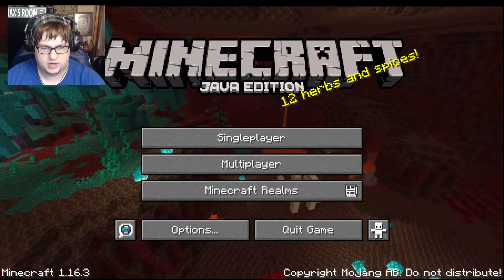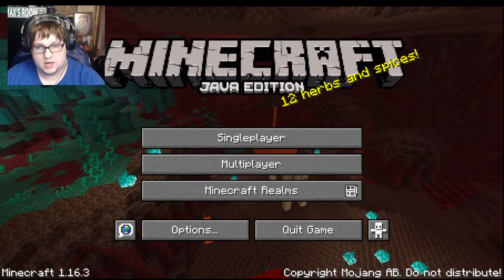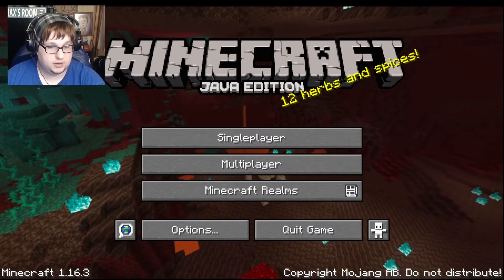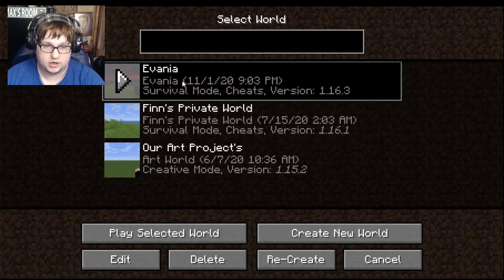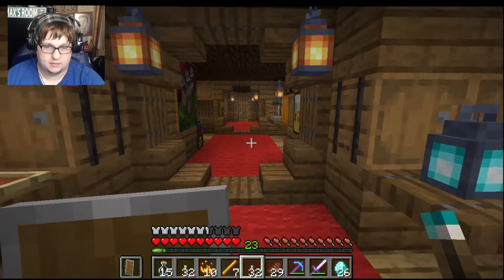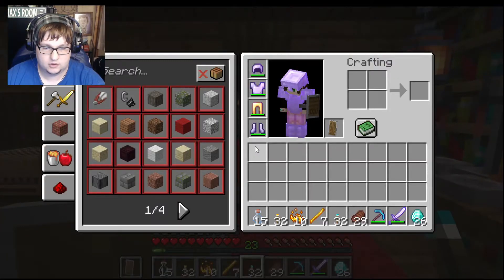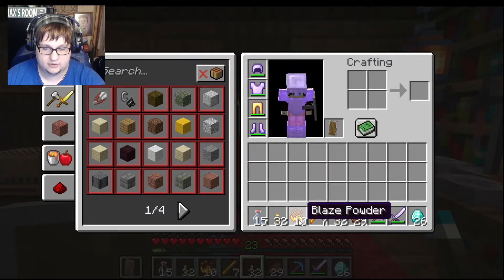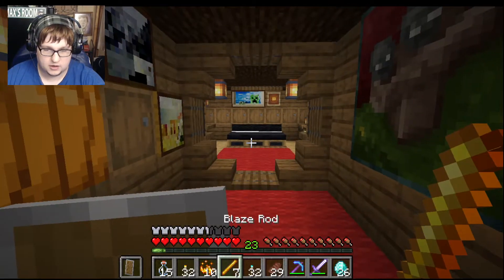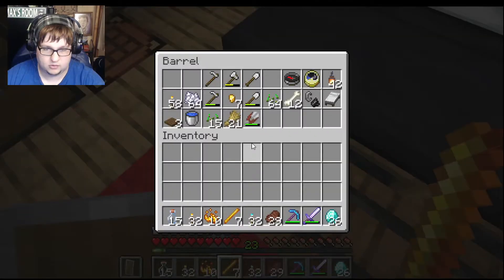Hey everyone, welcome back to Minecraft Mondays. I am your host Max and we're back from our Halloween kick. We're going to play some Minecraft working in our survival world. I have already ran back home. I collected a few good things. I even broke down a little bit of the blaze powder and I've got some blaze rods now. Today, instead of exploring the fortress more — because I have chosen to flee the scene — we'll go back there to do some more exploring later.